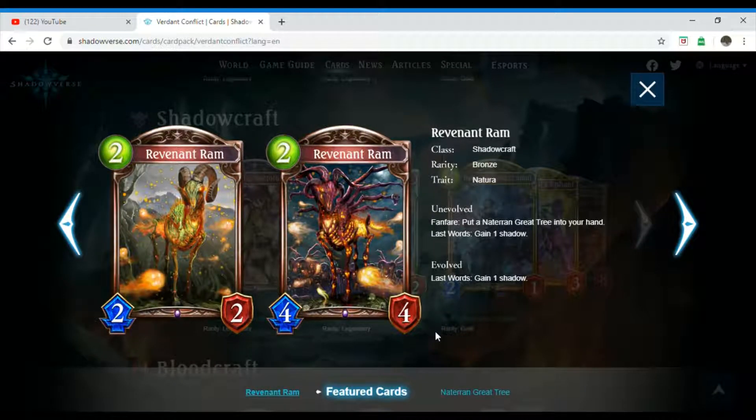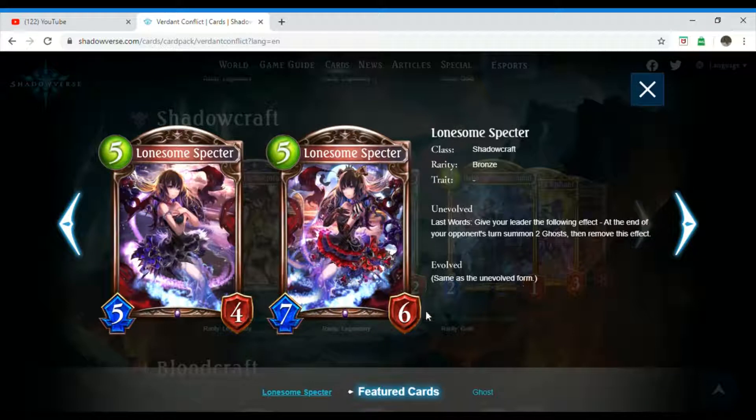We have Revenant Ram, which is a two-costing Shadowcraft follower. Its rarity is bronze and it also has the trait Natura. Unevolved, Fanfare: put a Naturan Grey Tree into your hand. Last Words: gain one shadow. It's the same when evolved. We also have Lonesome Specter, which is a five-costing Shadowcraft follower. Its rarity is bronze and it has no trait. Unevolved, Last Words: give your leader the following effect — at the end of your opponent's turn, summon two Ghosts, then remove this effect.